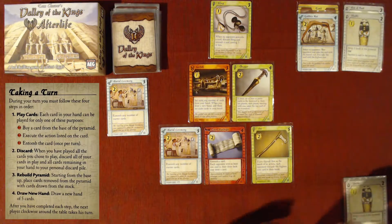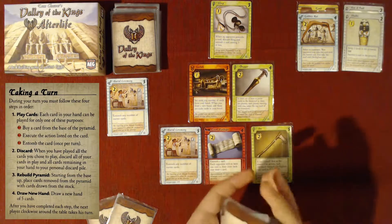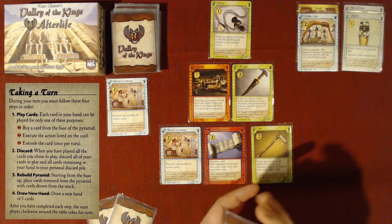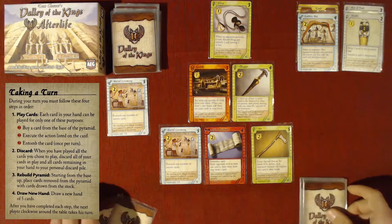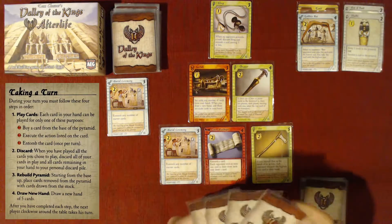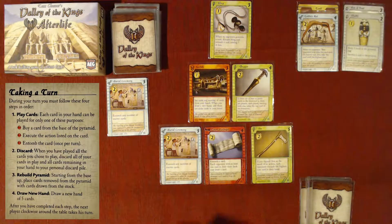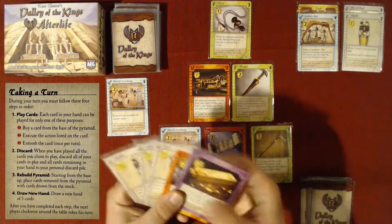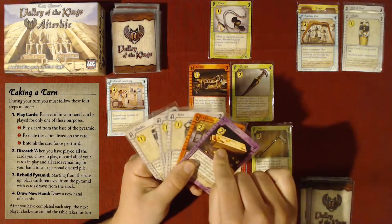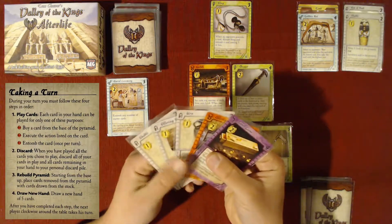I draw five more, shuffling the deck when needed. Now I've got a couple of higher value cards — two, four, five, six, seven — so I've got a lot of money in my hand.